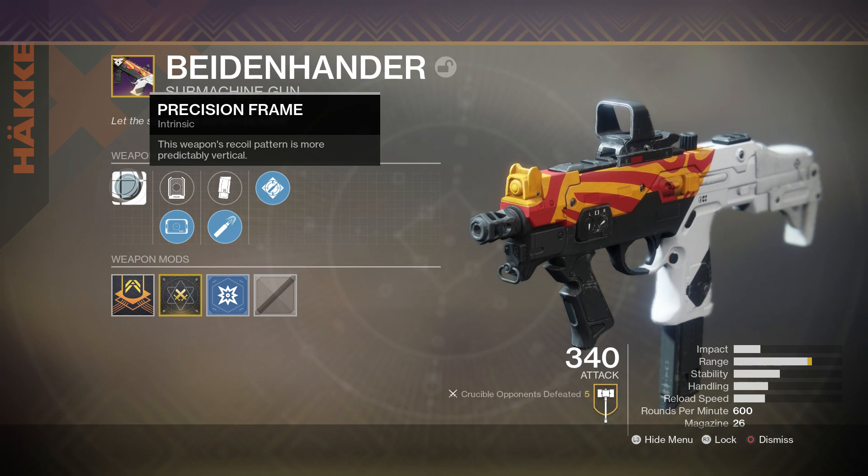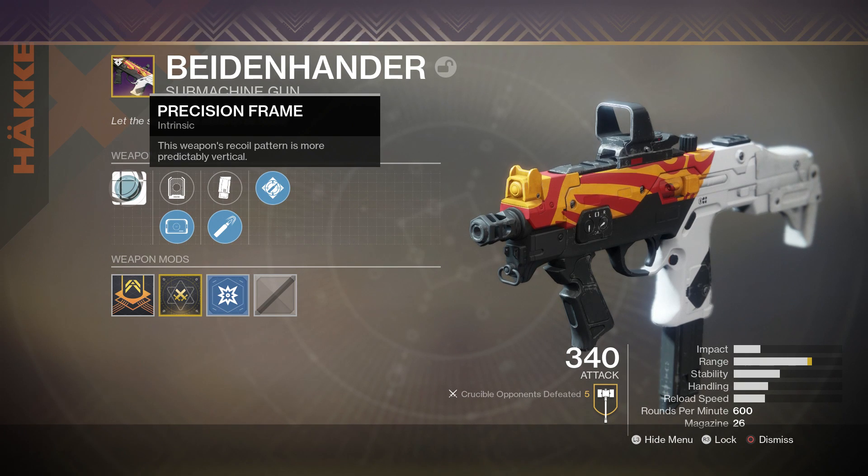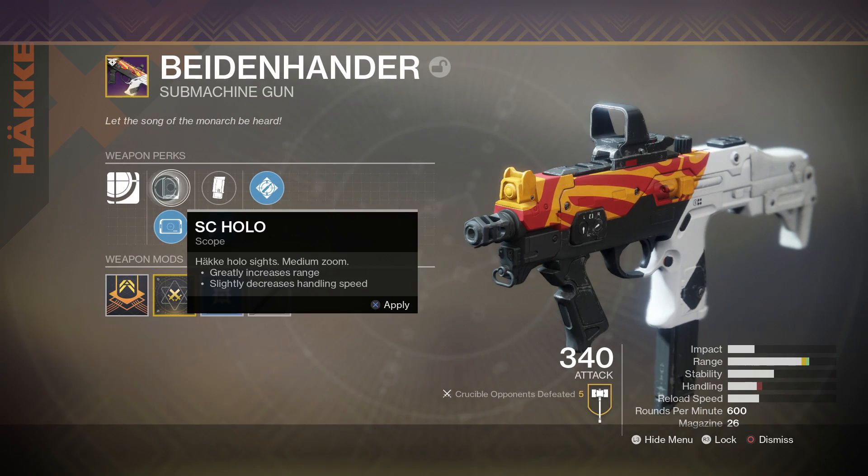Now let's take a look at the perks of the weapon. First we have the intrinsic perk, Precision Frame — this weapon's recoil pattern is more predictably vertical, so the recoil on the weapon is just a lot easier to control.